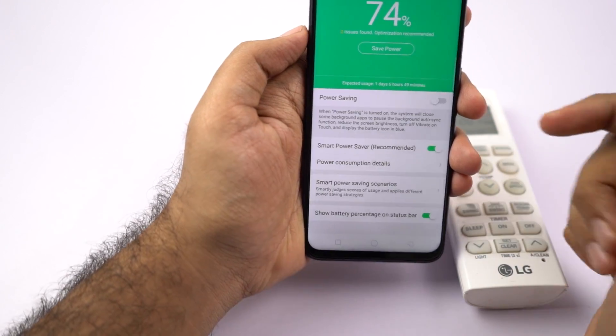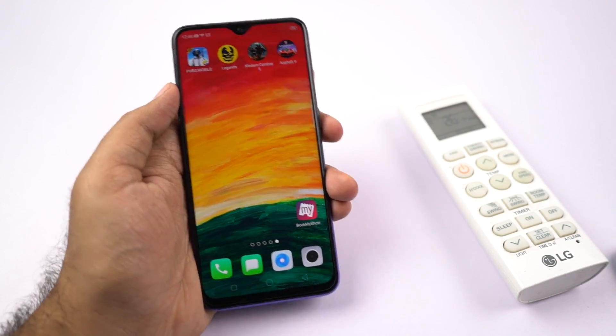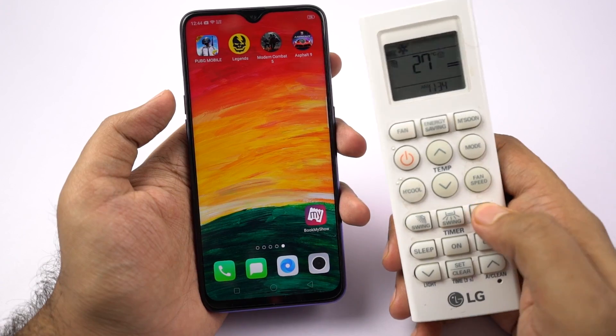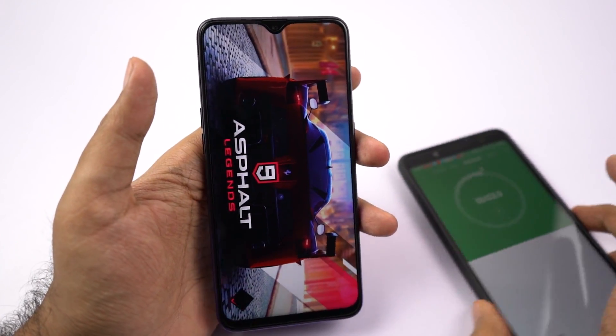Before I get started with the gaming review, this is my setup. The phone currently has 74% battery and there are two huge lights on either side. Currently there is an AC running in the background at 26 degrees and the room temperature is 27 degrees. I'll start the timer and start the gaming review with Asphalt 9.